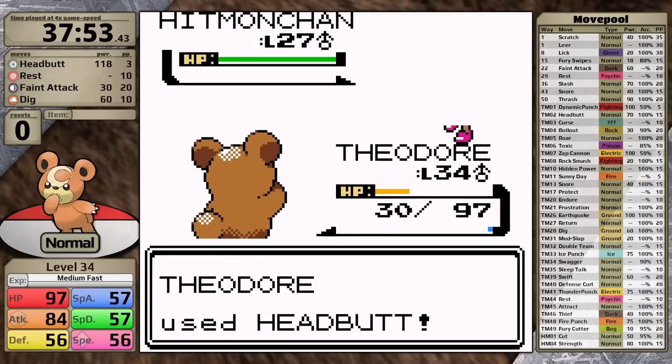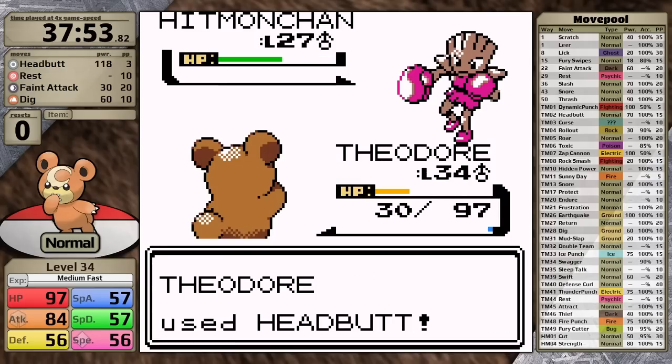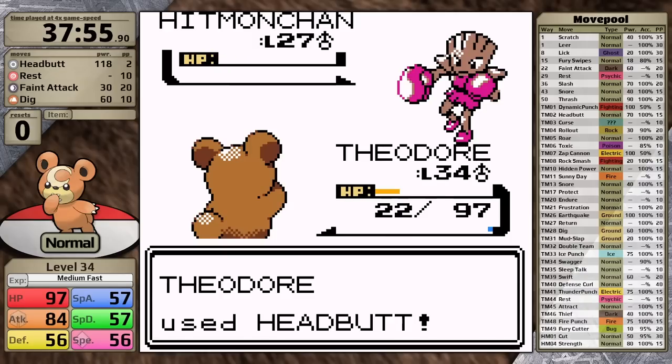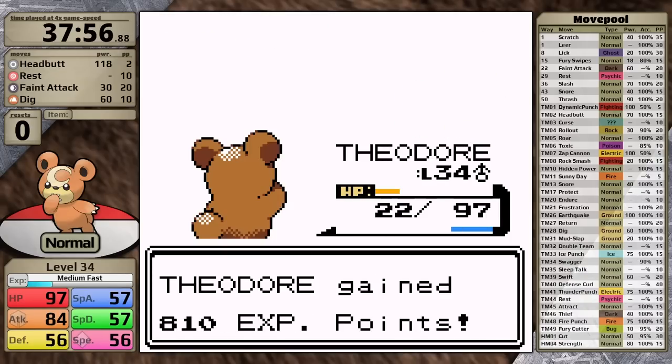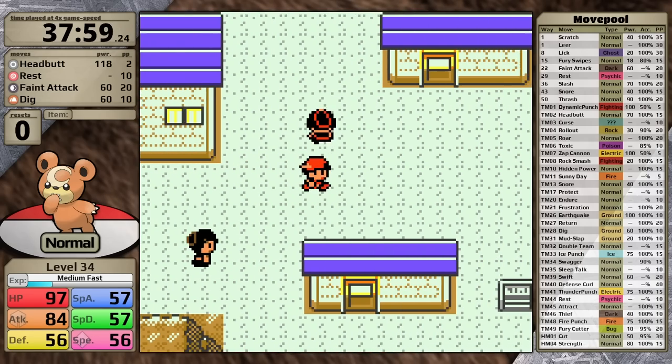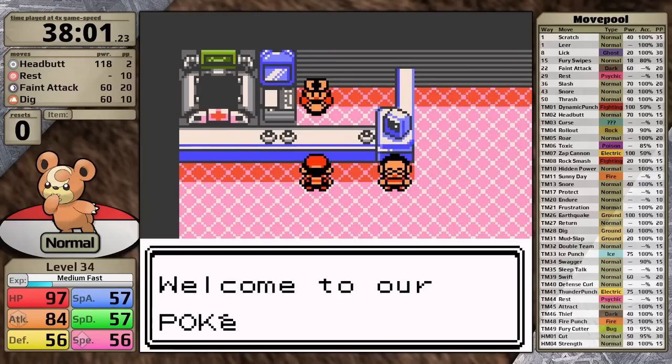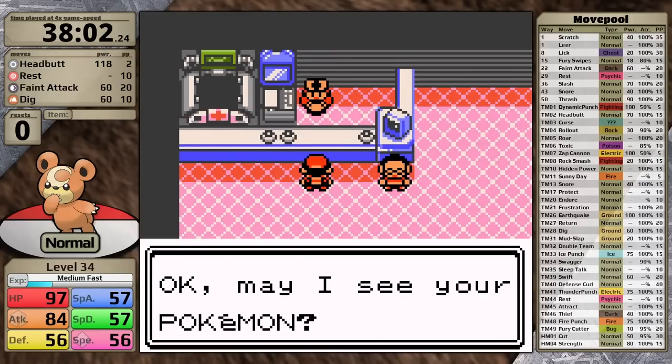Teddiursa moves first with Headbutt but it doesn't do enough to knock out Hitmonchan. It strikes back with Fire Punch — a great display of Hitmonchan's very poor special attack. After that I take it out on the next turn. That could have been a reset — the Hitmonchan can use Ice Punch and freeze you in that battle. Luckily, I'm able to head back to the Pokemon Center and heal up.